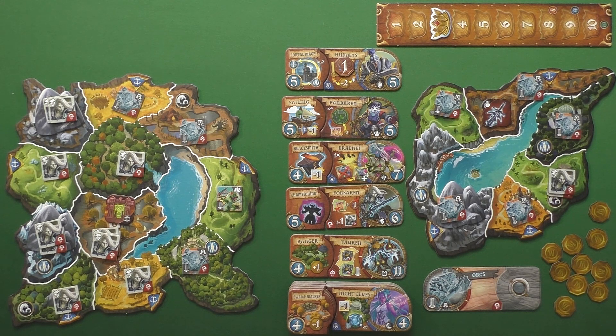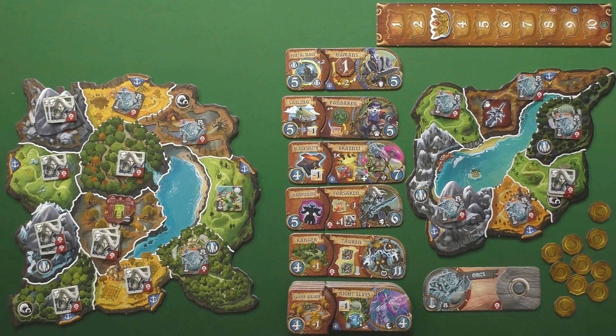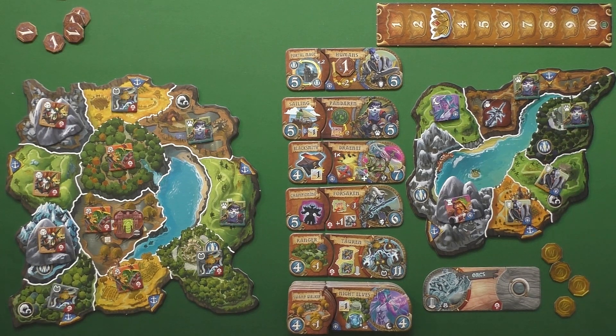But another big feature is the Horde and Alliance. If you know anything about the Warcraft world, one of the biggest functions in it is there's pretty much an eternal war between the Alliance and the Horde. So in this game, most of the factions either fall in the Alliance or the Horde. There are a few neutral factions. If a Horde faction defeats a race of the Alliance faction, they get a coin.